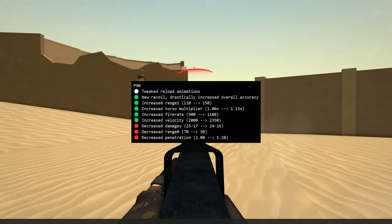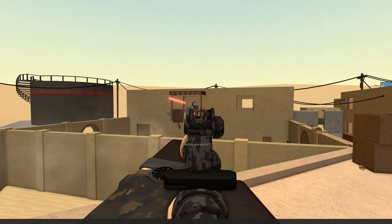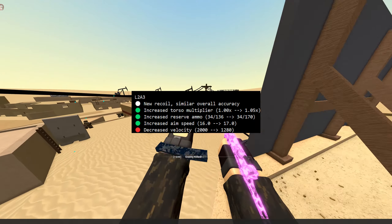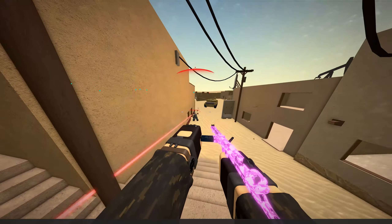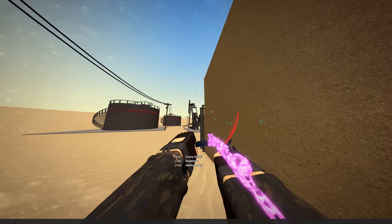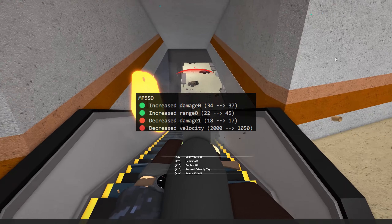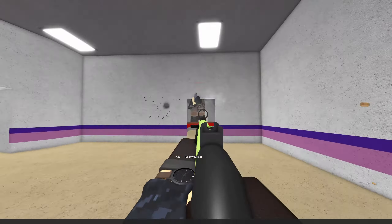The Colt SMG got new recoil — really jumpy but fantastic — and a muzzle velocity decrease from 2000 down to just 1300. The L2A3 got new recoil as well, with similar accuracy to before, a very tiny increase in its torso multiplier, more reserve ammo, faster aim speed, but much less muzzle velocity. The MP5 SD had a big increase in damage from 34 to 37, increased damage range on the closer-up damage, but less range damage from 18 down to 17, and muzzle velocity basically cut in half.